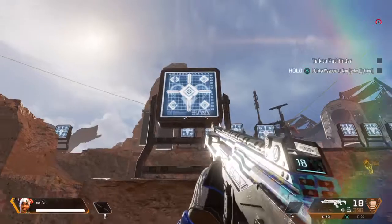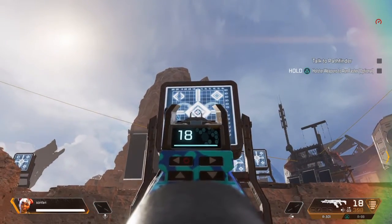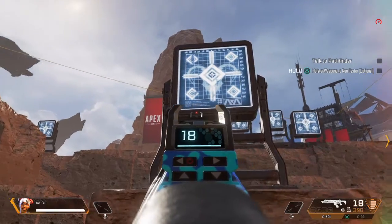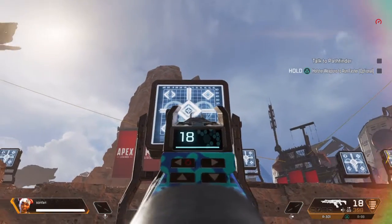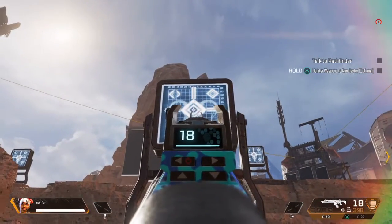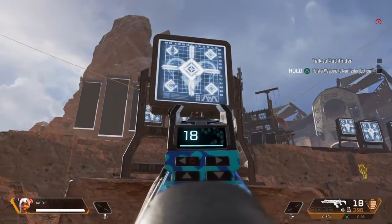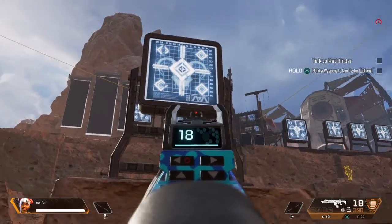For the range weapons, like the full auto ones — for the lower recoil weapons, you want to aim just for the diamond; pretend that's the chest. And this black line is for the higher recoil weapons — you want to aim for their hips.